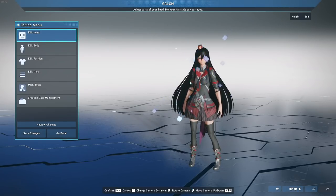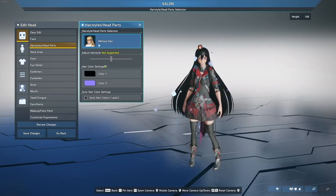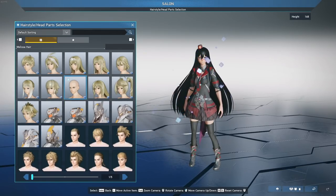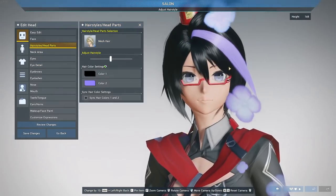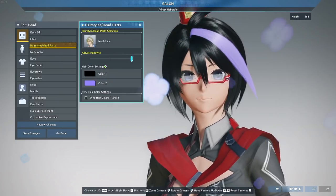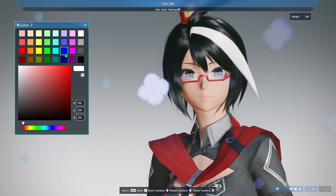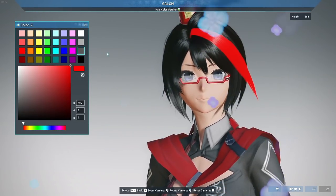Now let's talk about hairstyles, which are very important. Go to 'edit head' then 'hairstyles/head parts.' Under hairstyles you can select a variety. Again, there are two varieties: base PSO2 and NGS. NGS hairstyles have something special — you can adjust hair length with a slider. For example, you can make bangs longer by increasing the slider, or shorter by sliding left. You can also adjust different highlights, changing, say, a purple highlight to white or dark, using all the different color options.